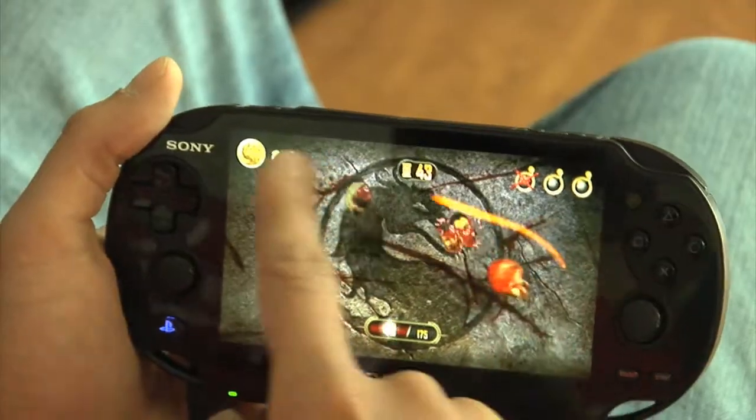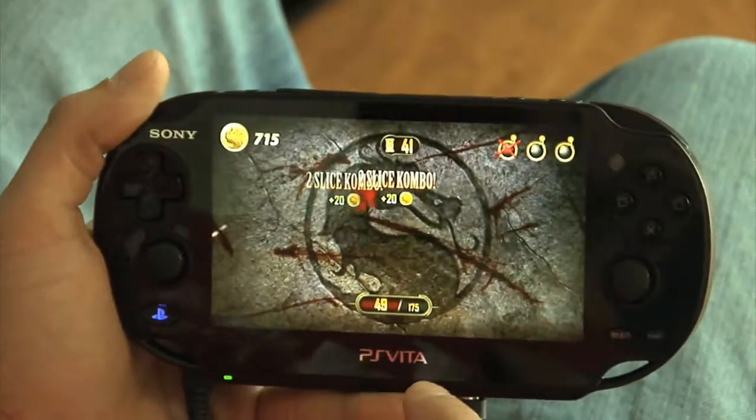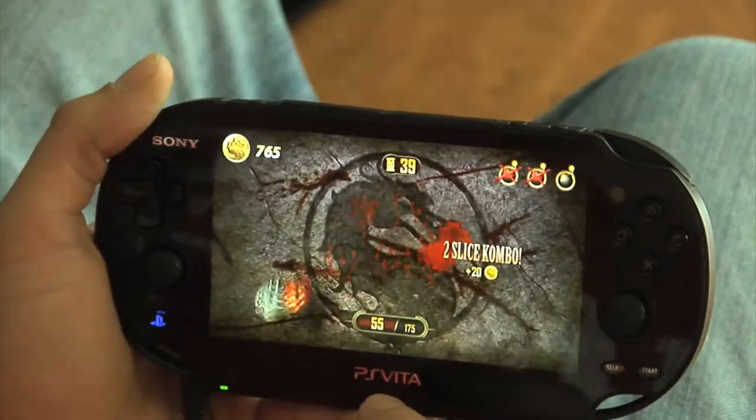Here's a tip for Test Your Slice. Be sure you shake the PlayStation Vita to detonate the bombs. It counts towards your total slice counter and gives you additional combat coins.